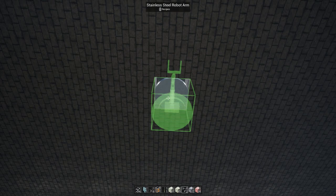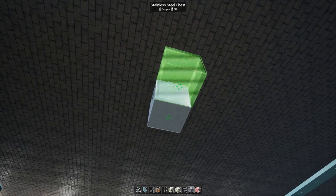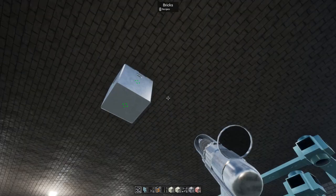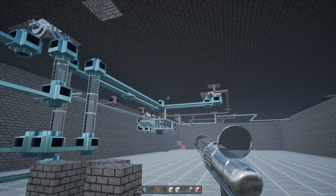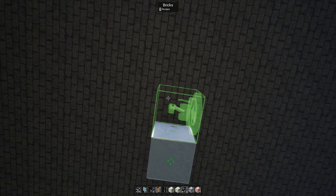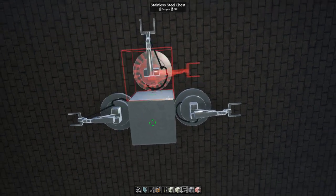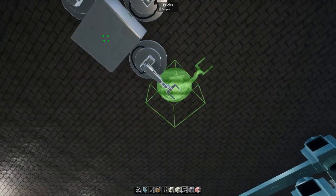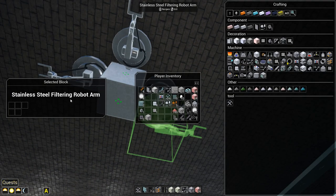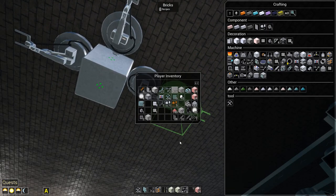I think I'm just going to worry about ores for the time being — I can always add more later. Right now I need to go on a mining run to get everything rolling. I'm using filtering arms because one's going to be copper, one's going to be iron, one's going to be aluminum. You can have multiple slots too — one doing ores, one doing stone, one doing wood — but we'll worry about that another time.